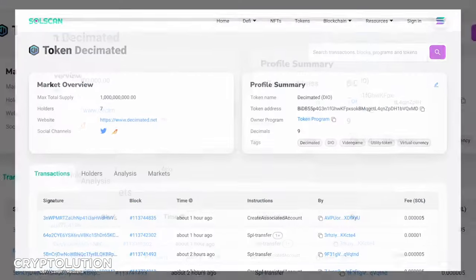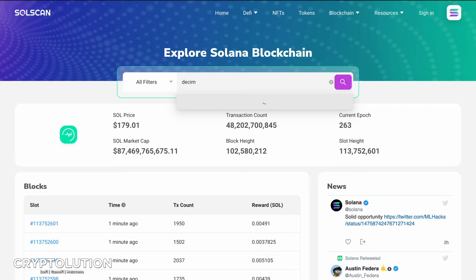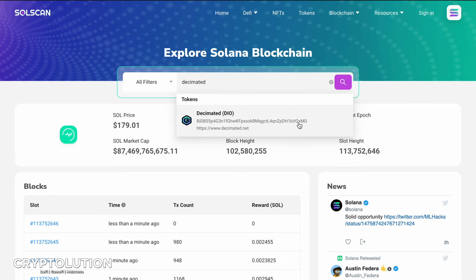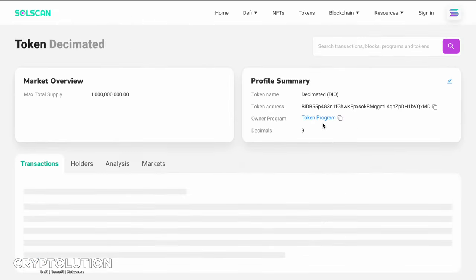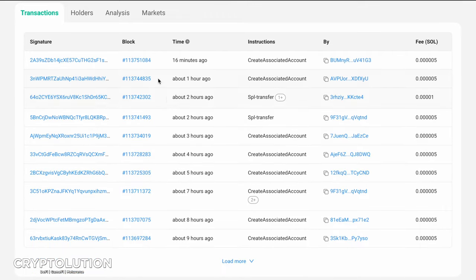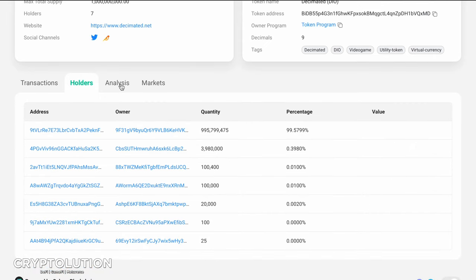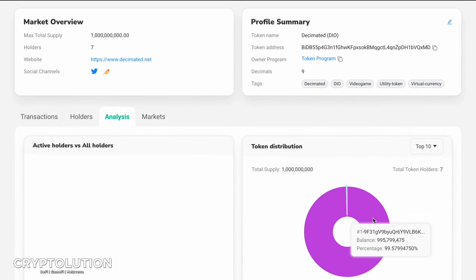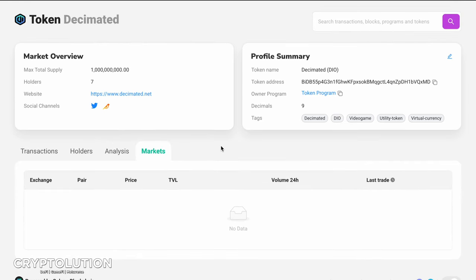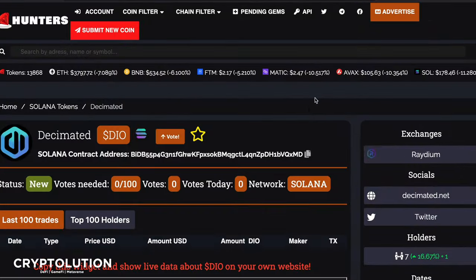If you're still not convinced, go to SoulScan. If you search 'Decimated' in the SoulScan search engine, you'll notice there is only one token available — not two or three, just one. You can take that token's contract address, copy it, and see all current transactions and holder activity from the past 24 hours. The tokenomics, holder divisions, and the market section are all visible there, giving you a clear picture of the contract address.